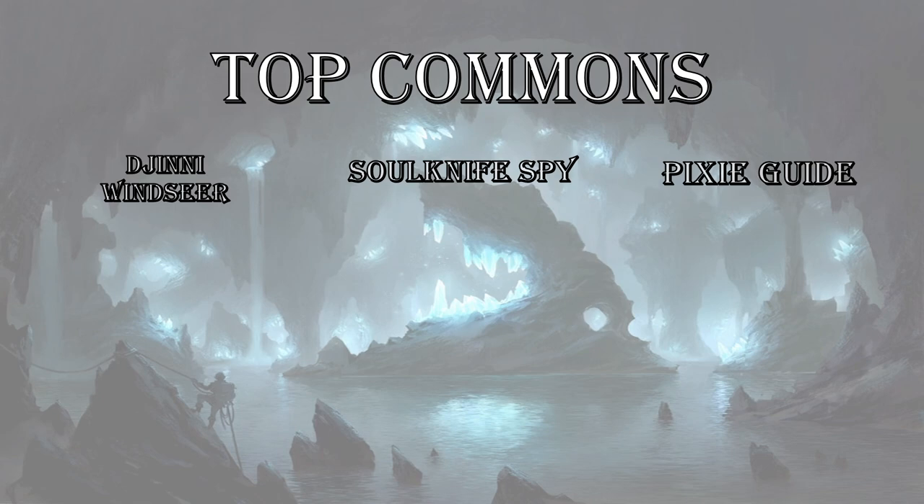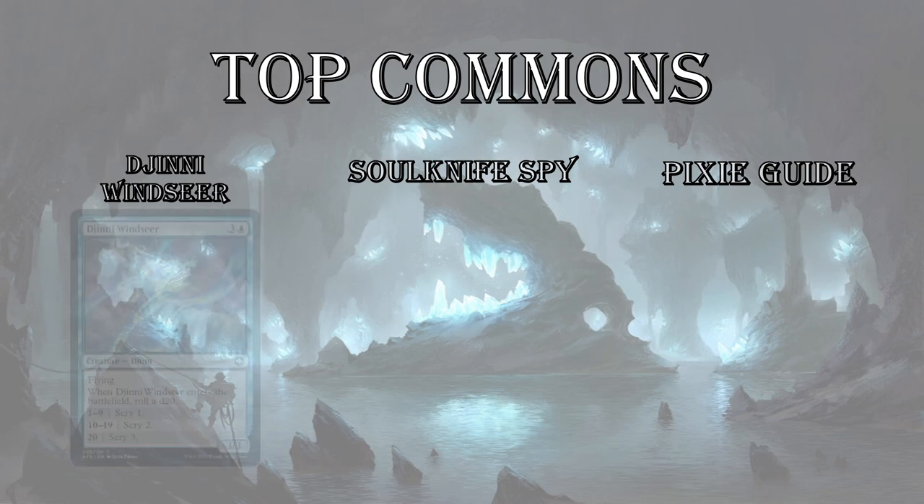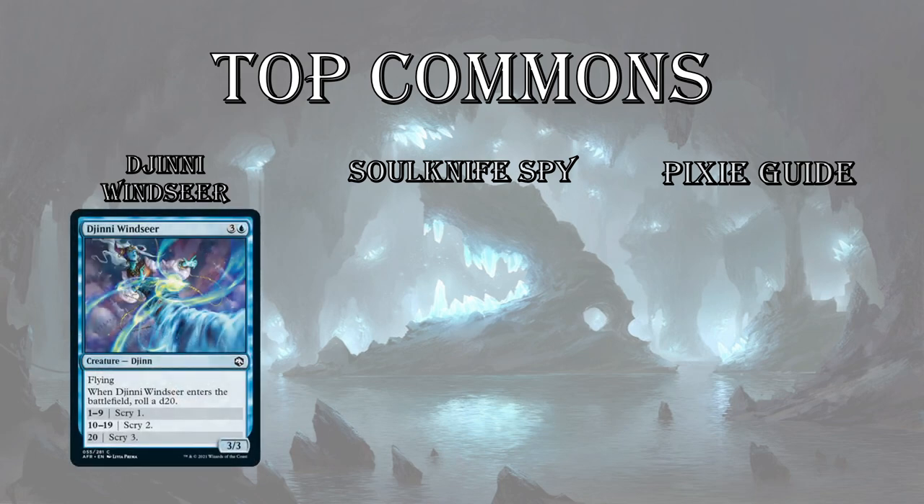Top three commons for blue. First up is Genie Windseer — a 4-mana 3/3 flyer. When it ETBs, you roll a dice. Usually you're going to get a scry 2 on average, sometimes you'll spike a scry 3, and if you get a scry 1 that's still fine because you're getting a 3/3 flyer for 4, which is perfectly playable in limited and is a threat in the air your opponent has to deal with. It also trades with Planar Ally plus it has an ETB effect, so it's a very strong card.